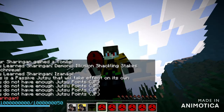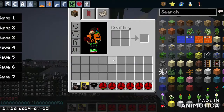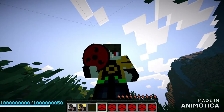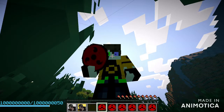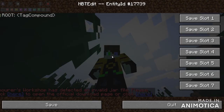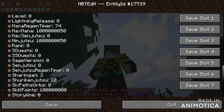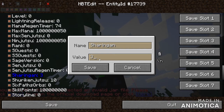You can change that later, but you need to press that. All right guys, I messed up — you need to do this after you've already unlocked the sharingan. As you can see, I have the triple-tomoe sharingan and I want the Rinnegan. So it's the same thing: hop back into the NBT editor, go down to chakra player, go to sharingan, and instead of three put 38.